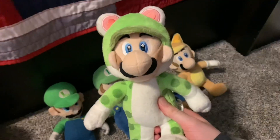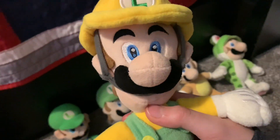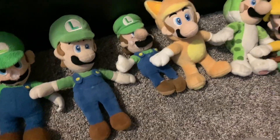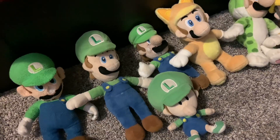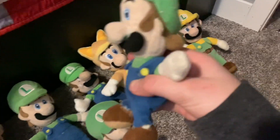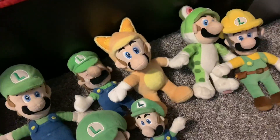Then we got the 2013 Kitty Luigi and 2014 Cat Luigi. Super Mario Maker Builder Luigi plush — this thing used to be sewn here but it kind of just fell off. Then we got the Sanei Baby Luigi plush and a custom Mario Party 5 Luigi plush, which used to be a Luigi riding on yellow Yoshi.